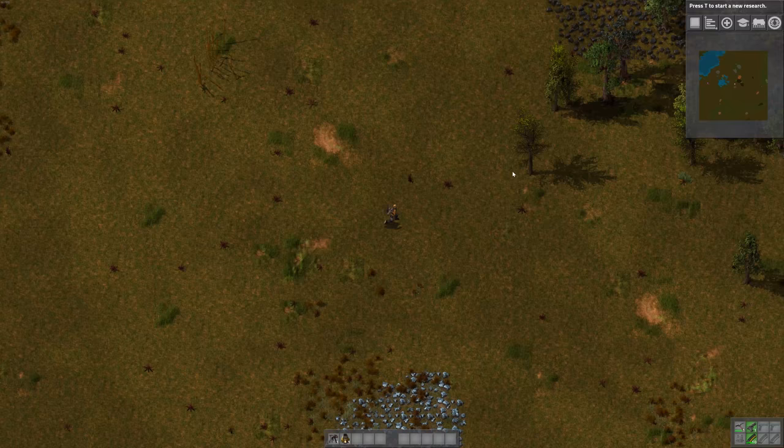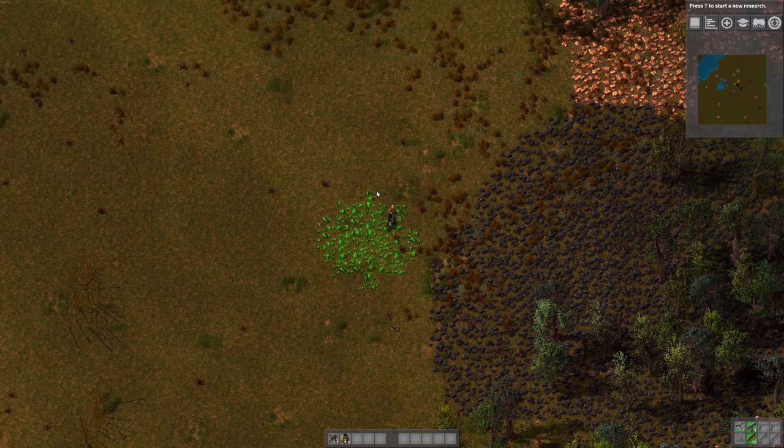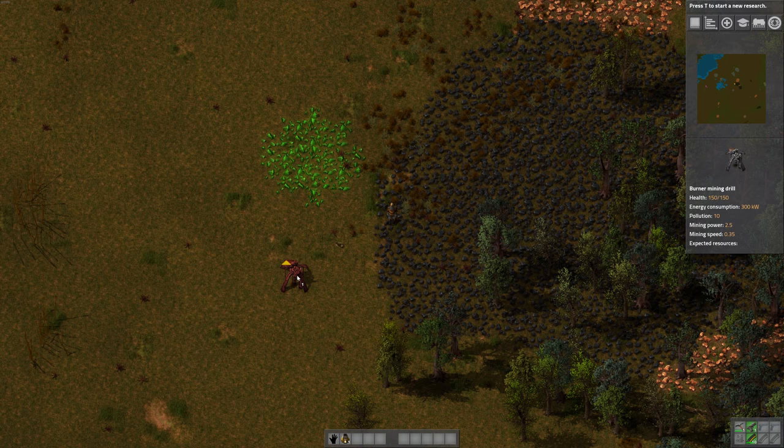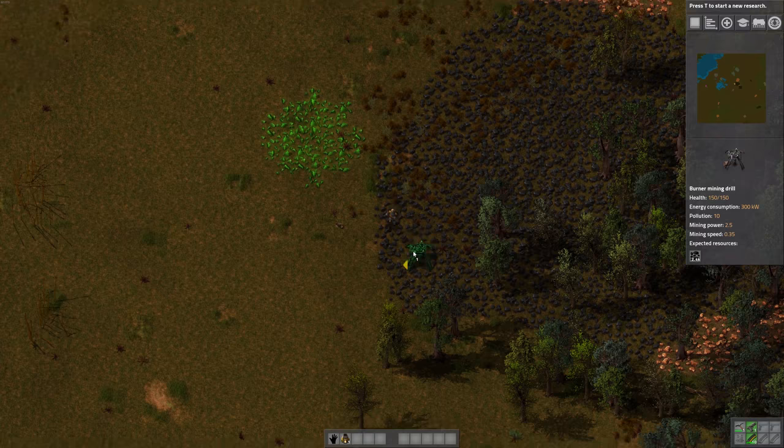Oh, it's this green stuff — uranium! Never seen that before. So you start off with a burner mining drill and a stone furnace. A burner mining drill you just kind of place over the resource, and you can see how much resource is underneath it on the right here — 2.6k, 2.8, 3.1.